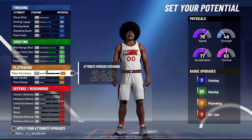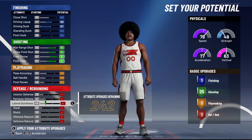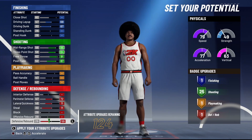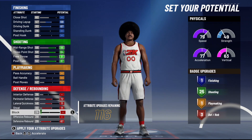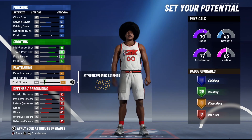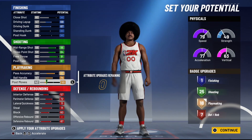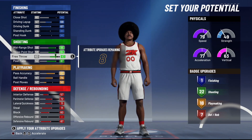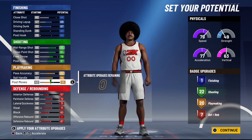In the attribute upgrade category, for finishing we max out driving layup and driving dunks, giving a 69 driving layup and 67 driving dunk. We max out shooting — mid-range and three — giving us 25 shooting points. For defense, we put up lateral quickness, perimeter defense, and steal, then defensive rebound all the way up. Since this is an iso stretch, we also bring up block and interior defense so we can guard the iso on the twos court.